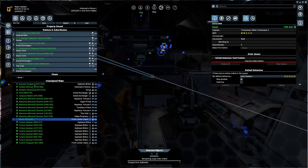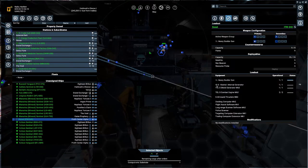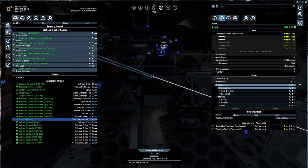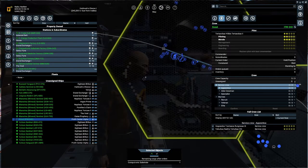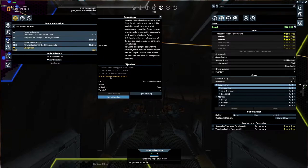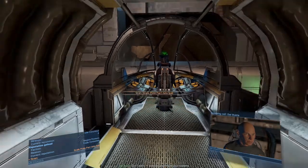Let's go to our scout vessel - currently docked and waiting. I think it's completely upgraded now. Mark three shields, thrusters, combat engines, docking computer - yes, it's definitely upgraded. It has service crew which is good. We'll teleport over there.